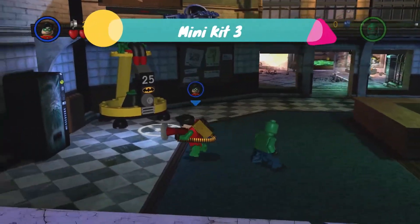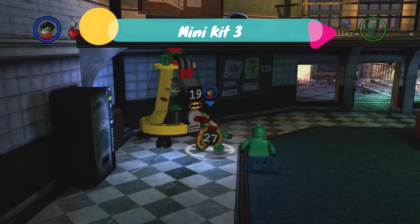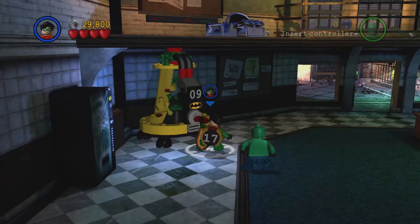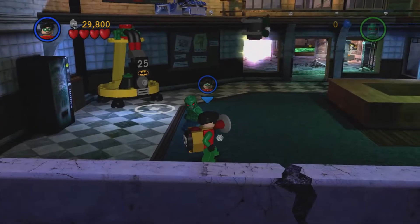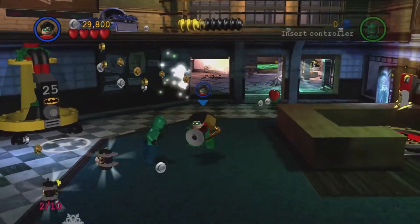The next minikit requires us with the attract suit and we need at least 25. You can find them in the first area outside and also in the gift shop. But once you collect those items, that gives you the third minikit.